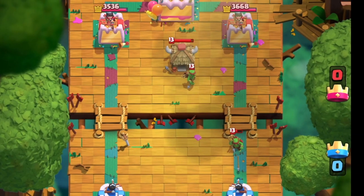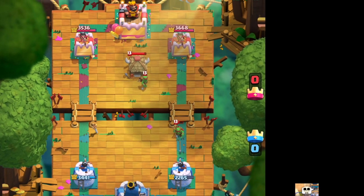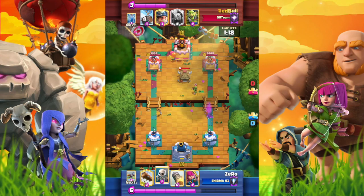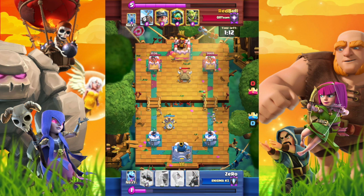What is our game plan now? The opponent can use the Inferno Dragon or Mega Knight to counter the X-Bow. We need to wait for a chance to attack when the opponent doesn't have a counter or is out of elixir. We can use a defensive X-Bow for now.